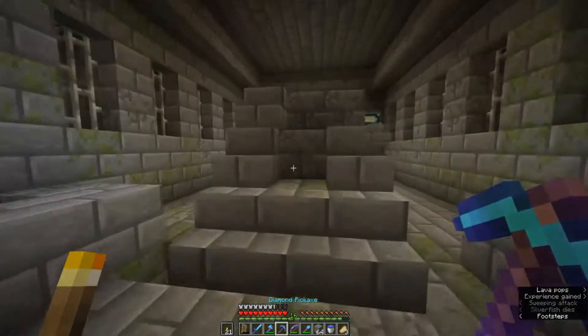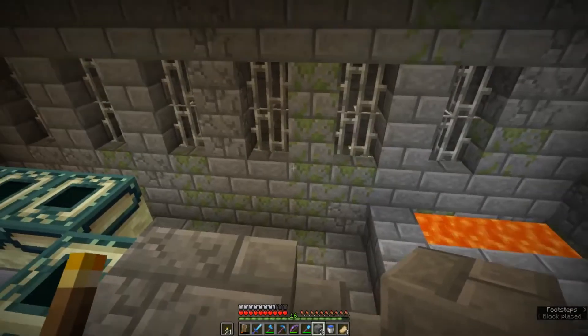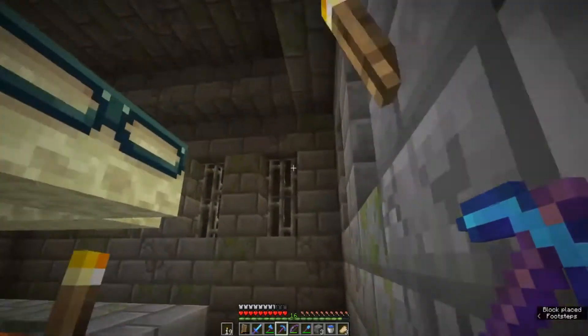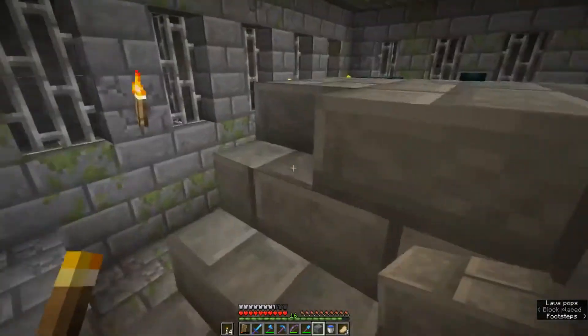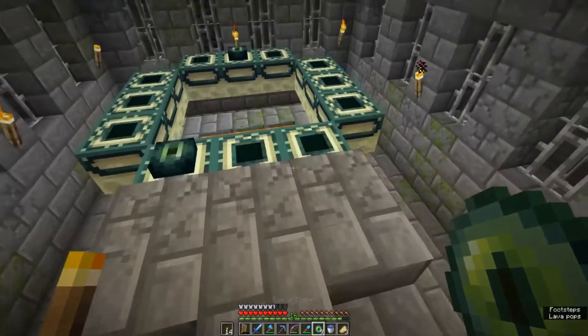It went straight in there — one broke, that's fine. Here we have our End Portal! First things first, let's light up this room. Notice there's a lot of lava about, and these holes in the floor where the silverfish came out. We can get Eyes of Ender and pop them into the frame.